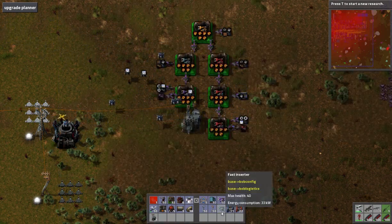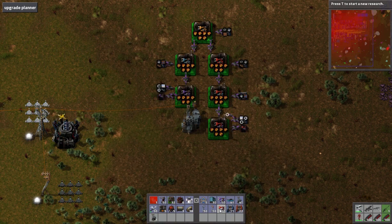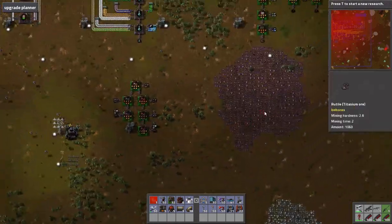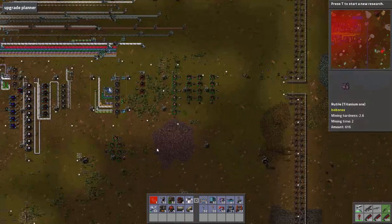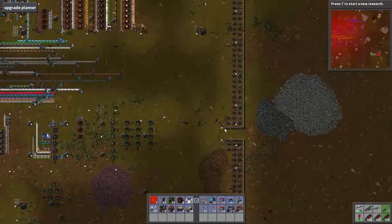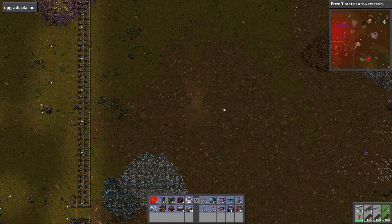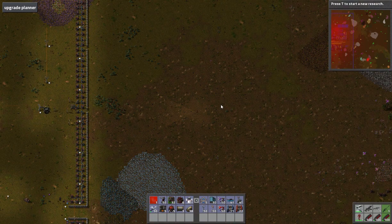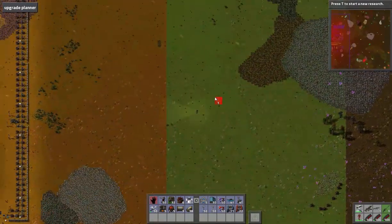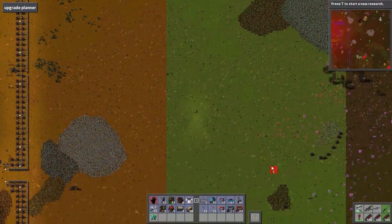Now we've got inserters and express long-handed. I don't know how many of these I'm going to need but might as well take a stack just in case. Now that we have inserters, we've got power poles, we already have Mark 4 roboports. We need to figure out the spacing for our roboports because I want to be able to build the blueprint and get the next roboport within the construction range — because if it's not in the construction range it won't actually build it.